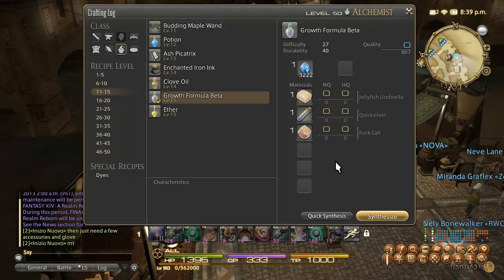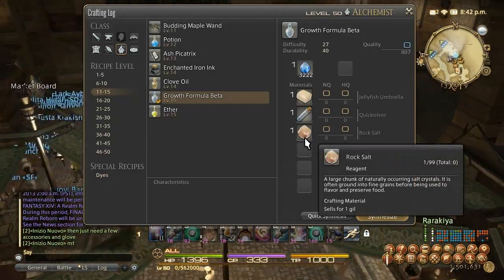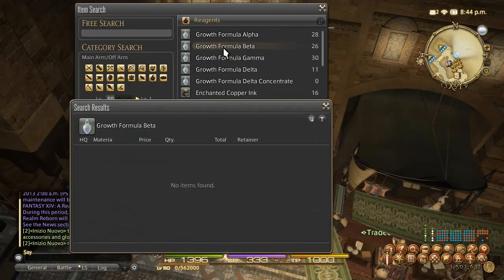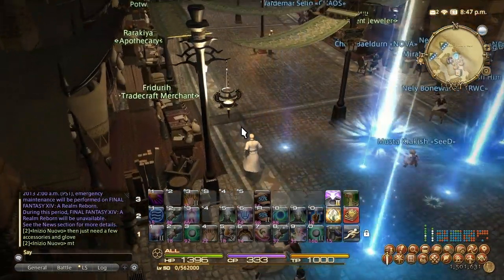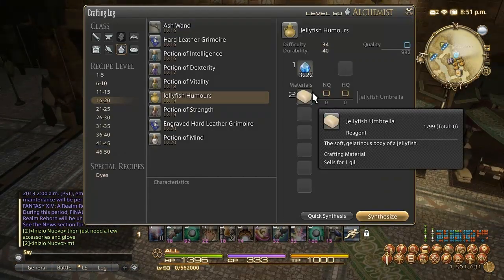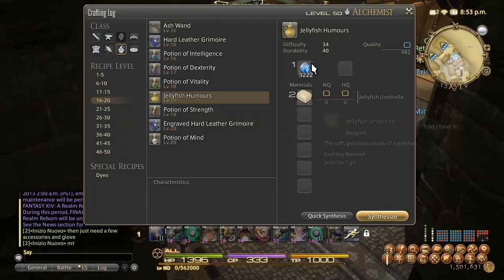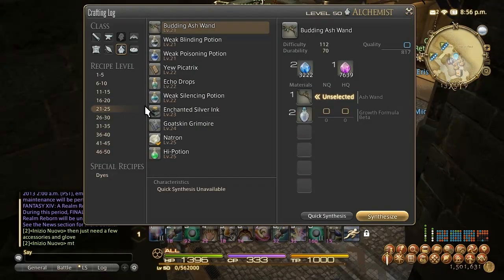From level 14 to 20 make Growth Formula Beta — you can actually sell this at a profit if you buy Quicksilver off the vendor for 4 gil each plus Jellyfish Umbrella and Rock Salt off your guild supplier, with only one water shard required. Growth Formula Beta goes for about 600 gil on the market while ingredients cost only about 70 gil. You can also make Jellyfish Humors — a vendor sells them for 38 gil but the ingredient cost is only 60-70 gil, so you can craft these and vendor them and lose very little gil per craft. It only runs about 5,000 gil to get through four levels this way.